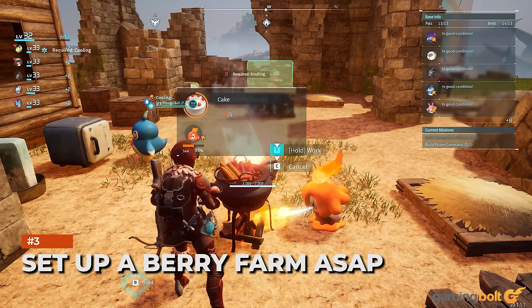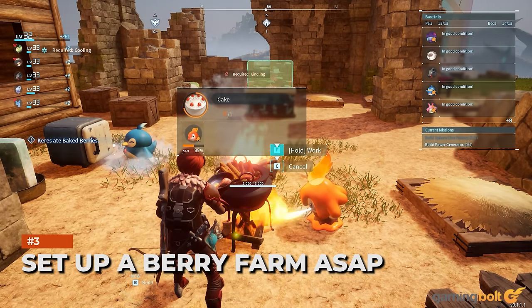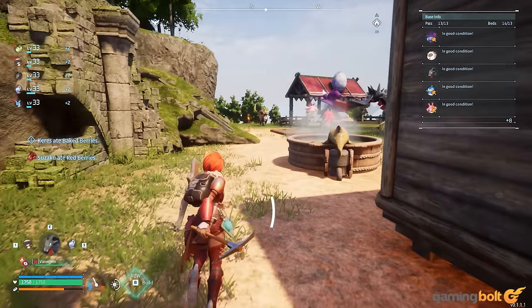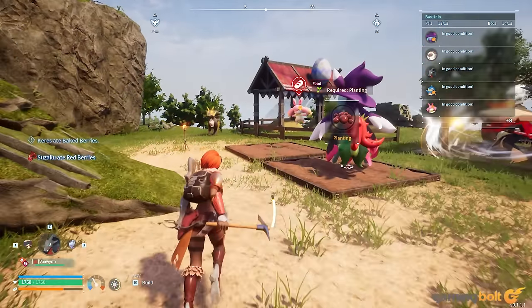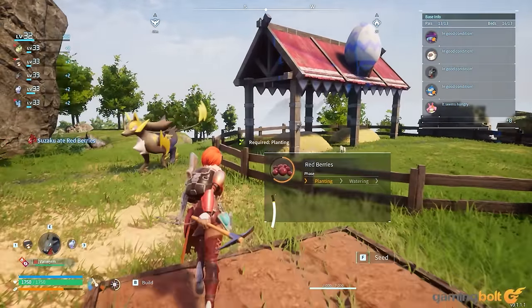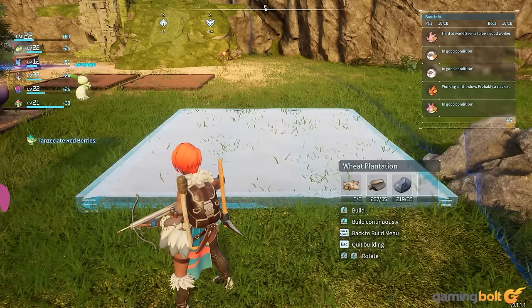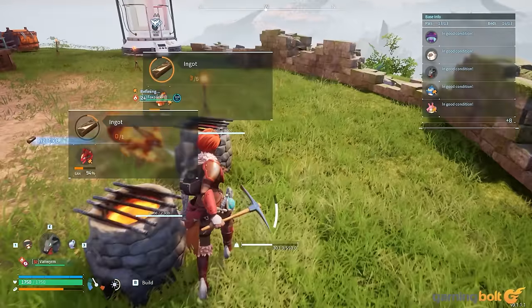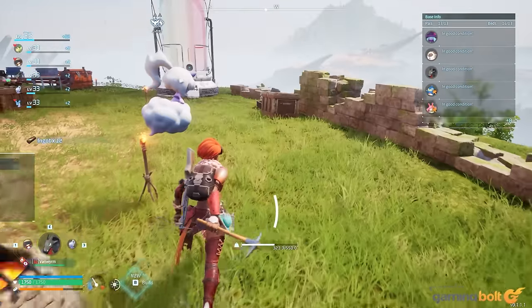Set up a Berry Farm ASAP. From the outset, having a sustainable means of food production in your base so you don't have to keep feeding your pals manually is ideal. Since so many pals can subsist on berries, get a farm going and set up a feeding station as quickly as possible. If you want them to restore more nutrition, replace the berries with roasted berries.